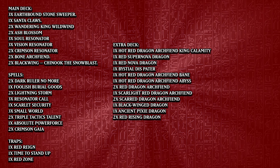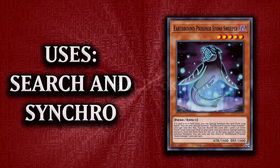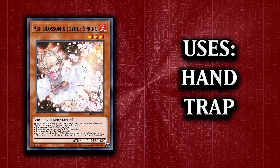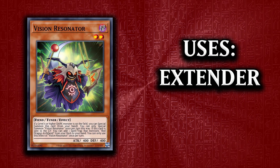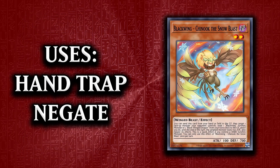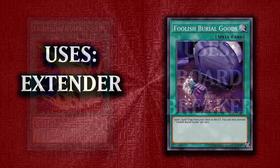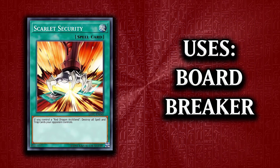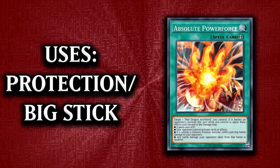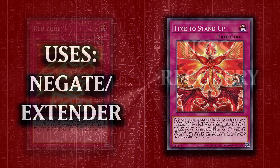Here's the list I ended up with after those 30 duels. For the main deck monsters: 3 Earthbound Stone Sweeper, 1 Santa Claus, 2 Wandering King Wild Wind, 2 Ash Blossom, 3 Soul Resonator, 3 Vision Resonator, 2 Crimson Resonator, 2 Bone Archfiend, 2 Blackwing Chinook the Snowblast, 2 Dark Ruler No More, 1 Foolish Burial Goods, 2 Lightning Storm, 3 Resonator Call, 1 Scarlet Security, 3 Small World, 2 Triple Tactics Talent, 1 Absolute Power Force, 2 Crimson Gaia. For traps: 1 Red Rain, 1 Time to Stand Up, and 1 Red Zone.